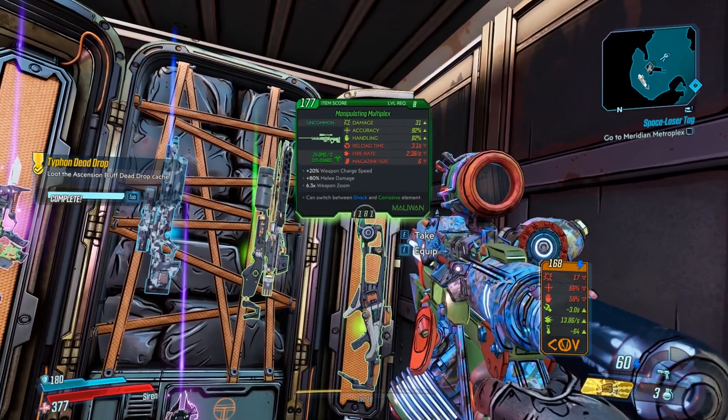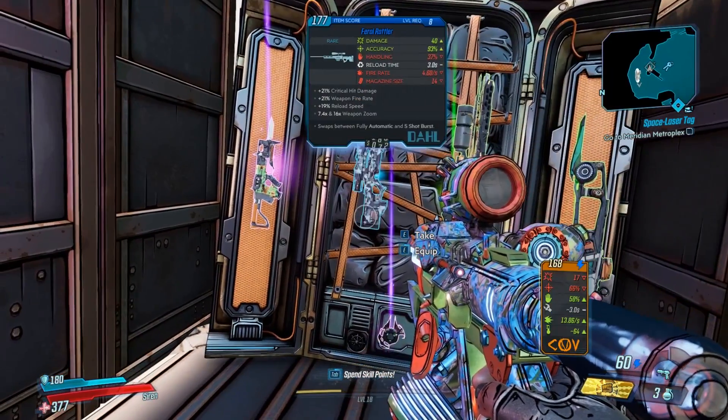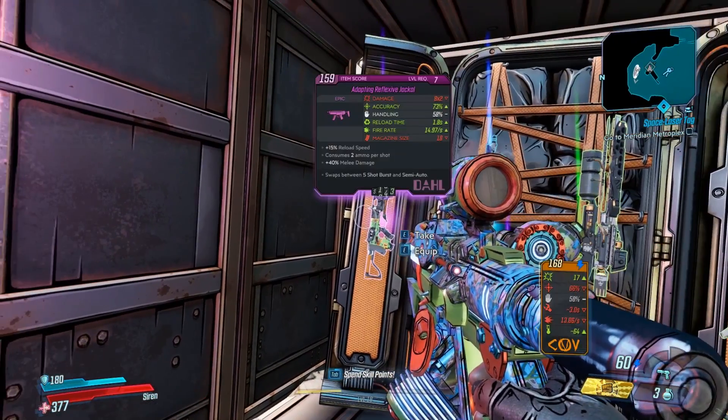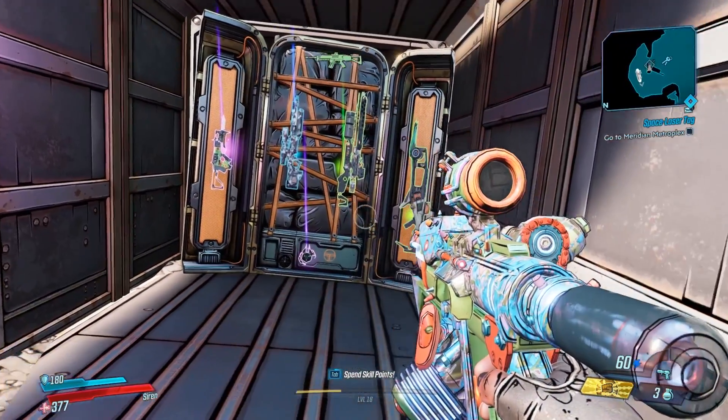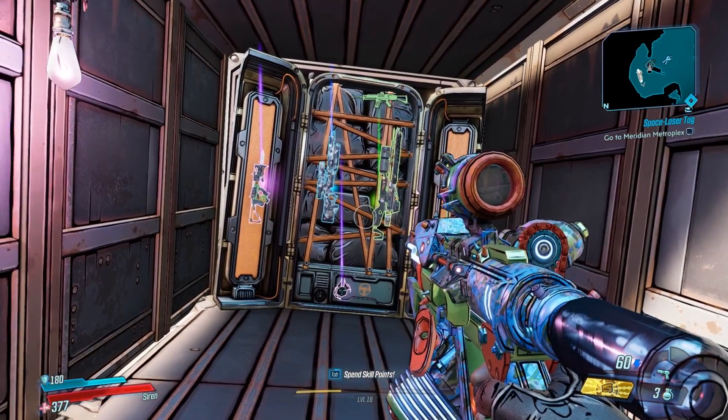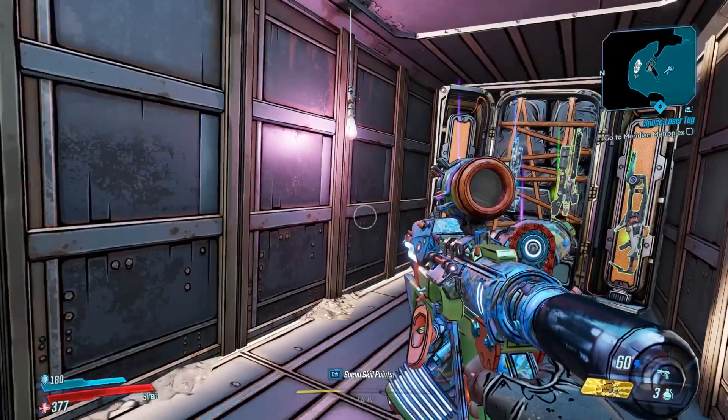Grab yourself some good loot — we've actually got a couple of purples in this one. The last one we opened we only had blues and greens, so much better loot this time. That is the location of the three Typhon logs and the dead drop location for the crew challenge on Ascension Bluff.